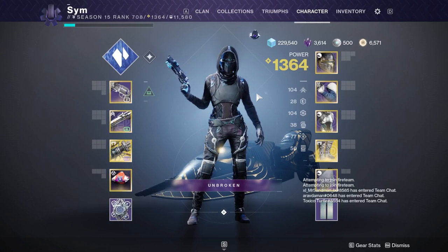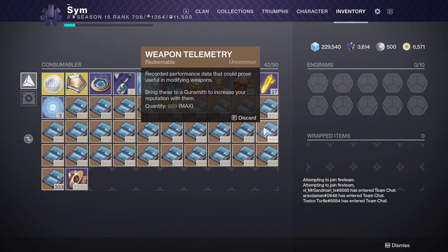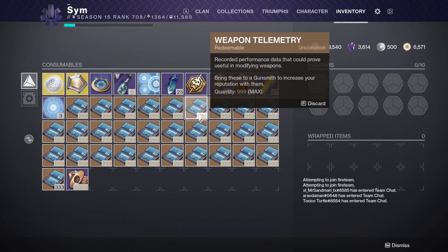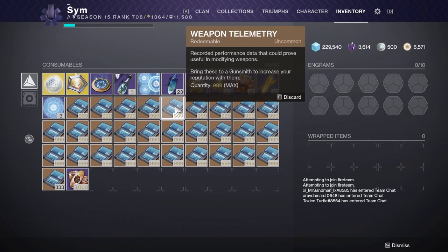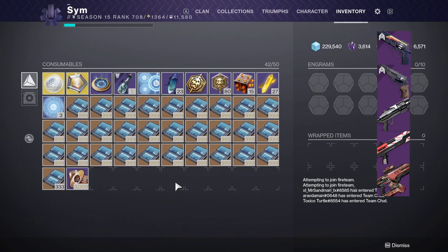Hey, what's going on guys, Sim here back with another video. Today I'll be handing in 30,000 weapon telemetries — about 200 rank-ups at the gunsmith, hoping for some god rolls. Most likely not, knowing Bungie's RNG. I'll put up on screen a few pictures of some of the better weapons you can get from the gunsmith.